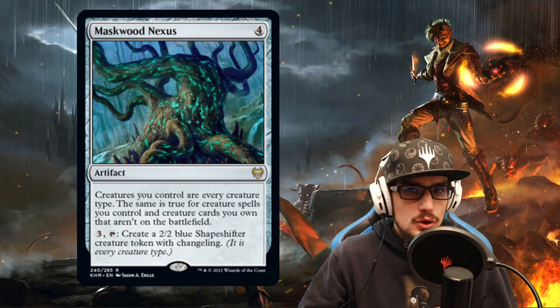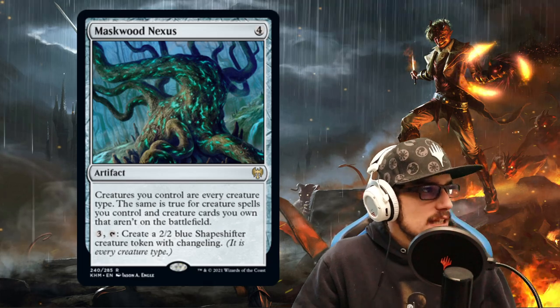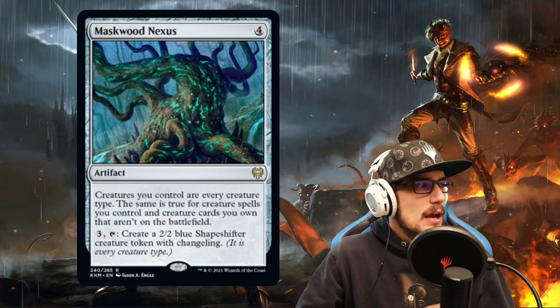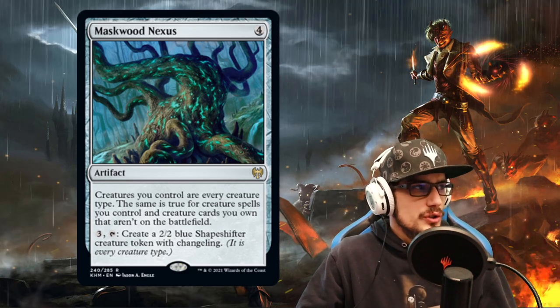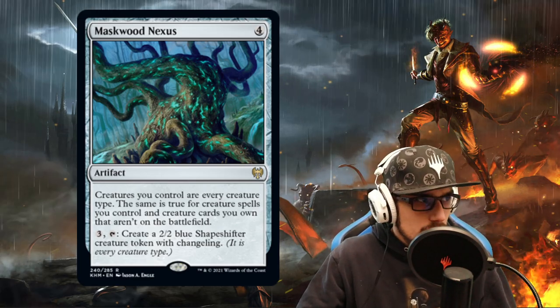Today we're talking about a brand new infinite combo made viable via Maskwood Nexus, a 4-CMC colorless artifact that will allow creatures we control to be every creature type. The same is true for creature spells in our deck, creature spells in our library, and creature spells in the grave.